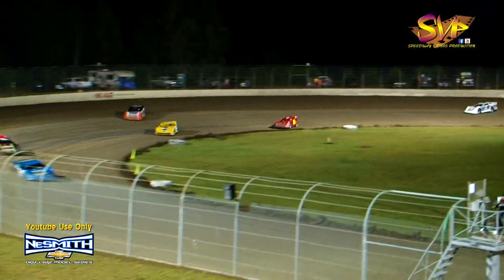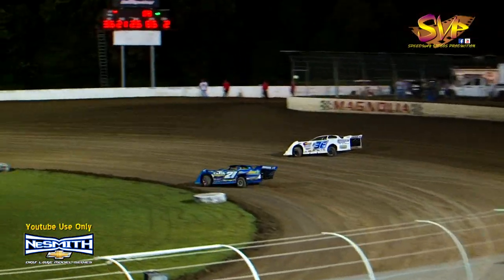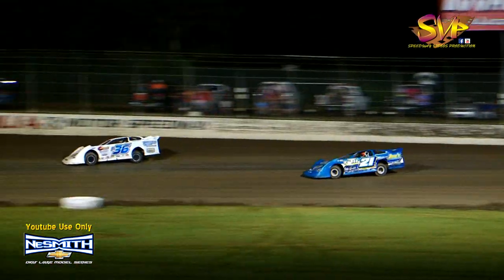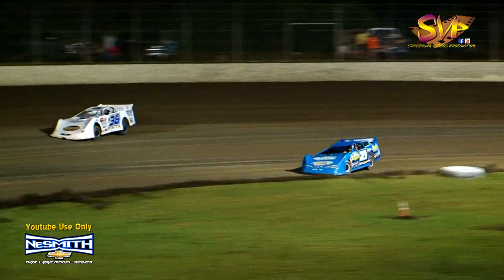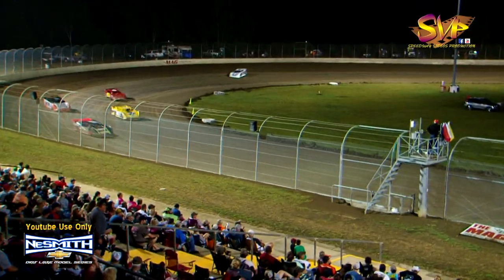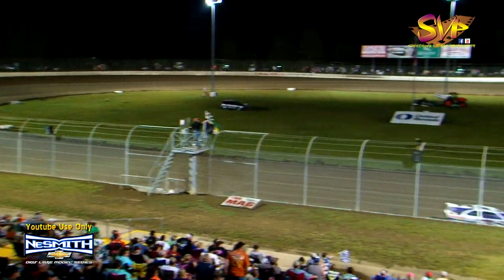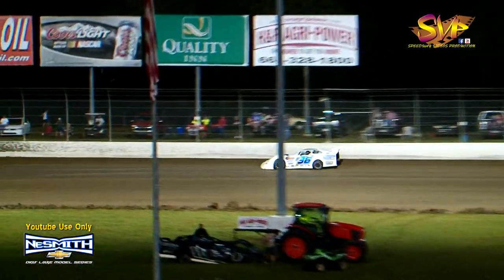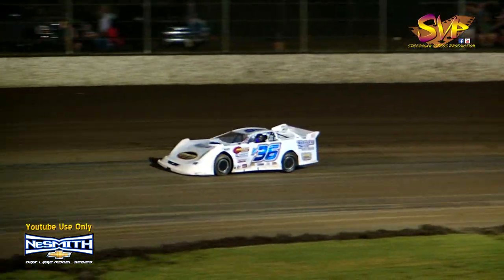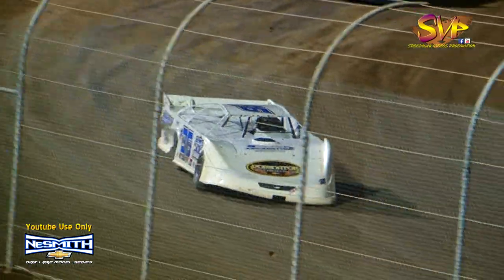White flag for Cale Finley. Chase Washington. Josh Hush. Matthew Bercato. Mark Stokes trying to get that spot. And Finley wins it. Washington transfers along with Josh Hush and Matthew Bercato. The F36, the 21, the 25, and the 65 unofficially will transfer to the main event.